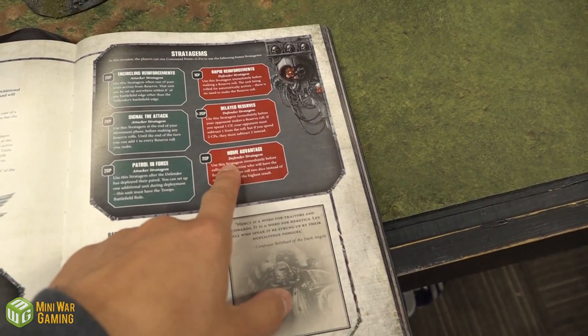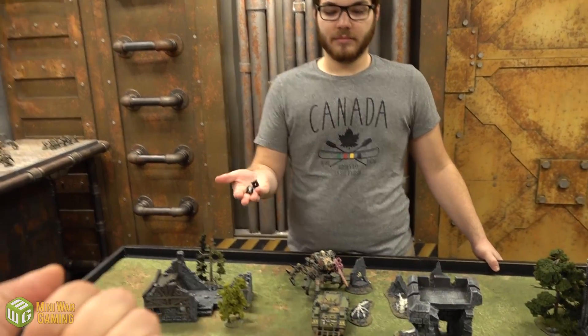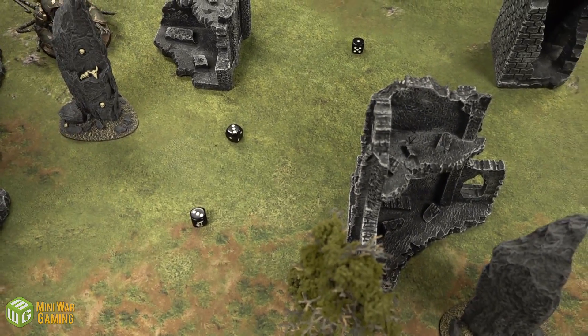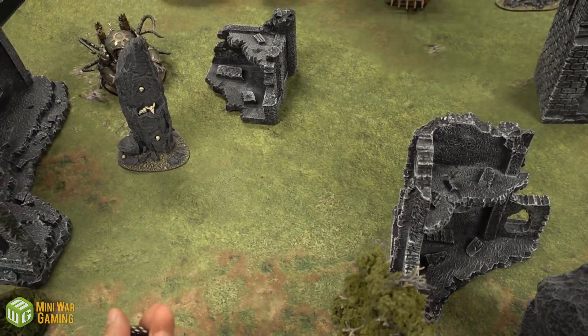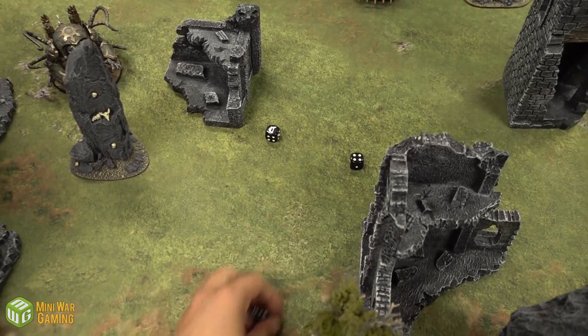Cullen is spending two command points for Home Advantage — as the defender, he rolls two dice and picks the highest to see who goes first. They tie and re-roll. It helped — Cullen gets to choose and decides to go first.